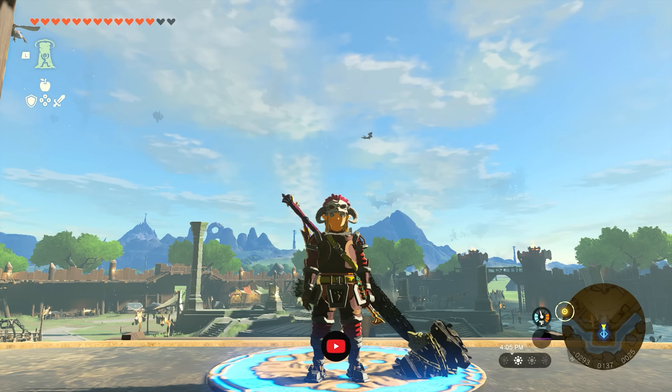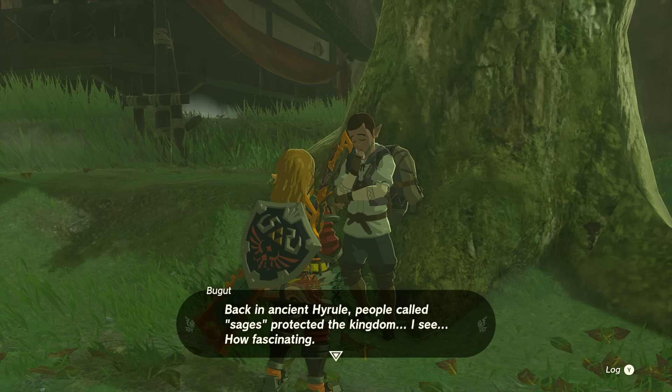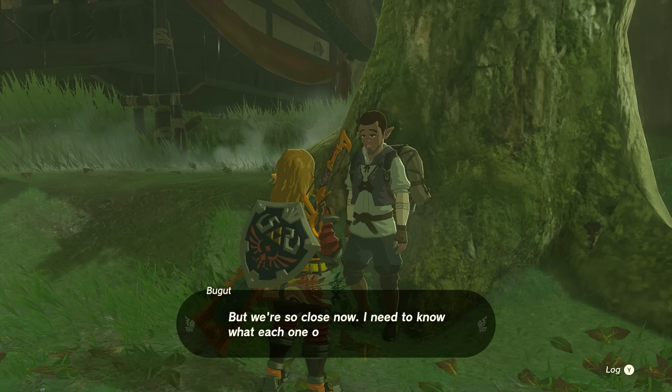Hey everybody, today we're going to give you a step-by-step guide on how to find the fifth sage in Zelda: Tears of the Kingdom. The very first thing you need to have done is the 'A Trip Through History' side quest — I'm going to leave a link in the description that'll give you a step-by-step guide to knock that out super quickly.